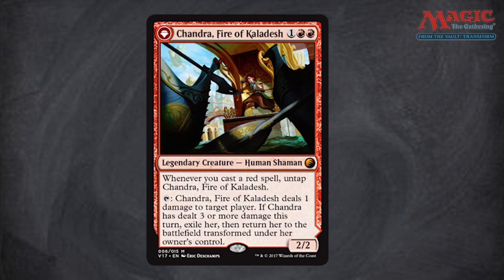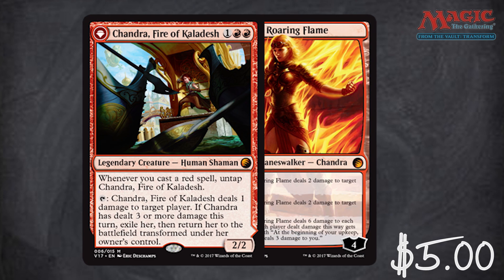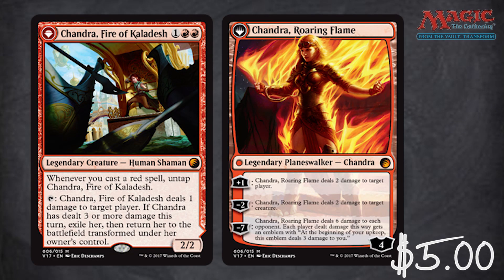Then we have Chandra, Fire of Kaladesh — a $5 legendary creature that flips into Chandra Roaring Flame. She looks pretty intense, and I think this is one of the best Chandra artworks. I mean, I obviously don't want a hug from this lady, but it's pretty good artwork.